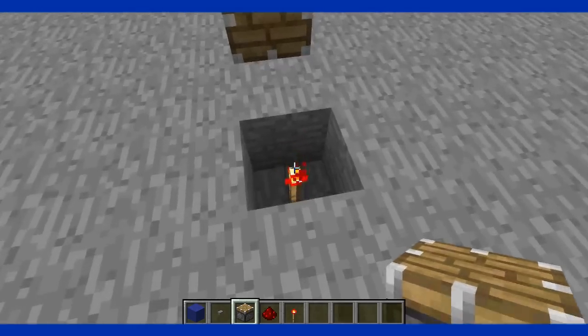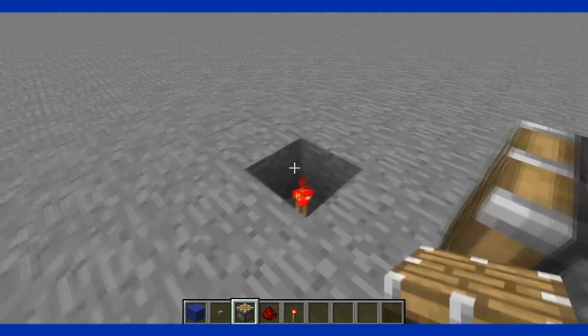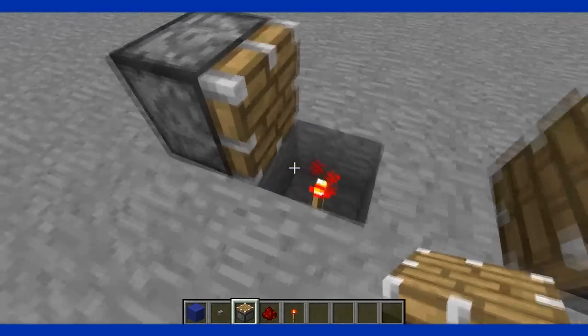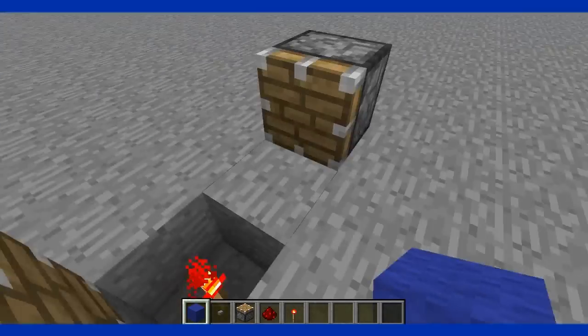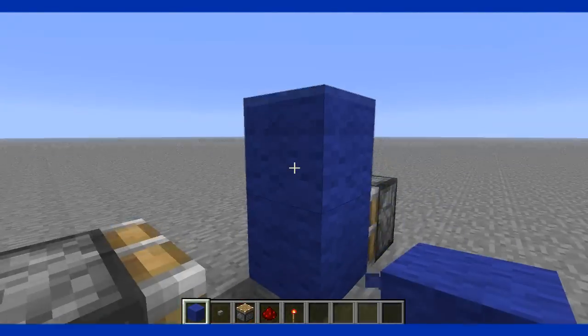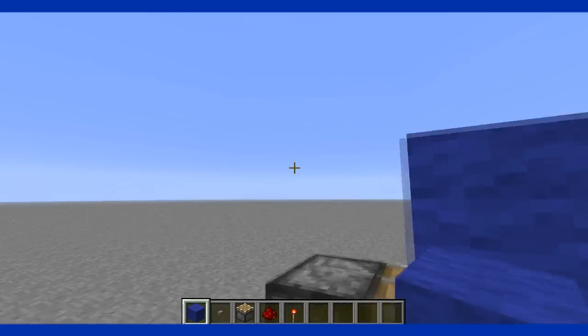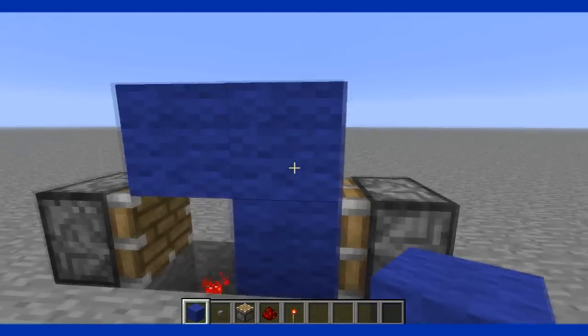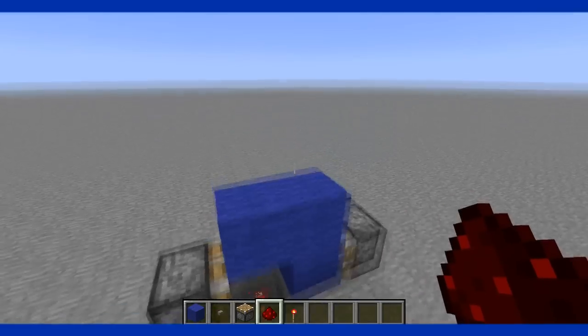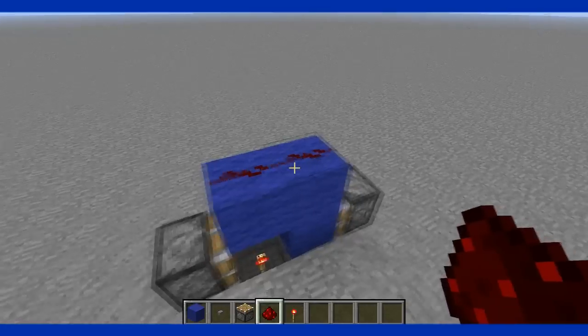Place another piston right next to the hole. Then get your blocks and put one over here, one on top, and one on the left or right depending on which side you're facing. Then get your redstone and place two redstone on top so it forms a line.